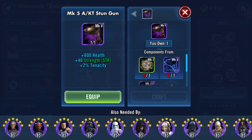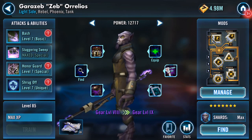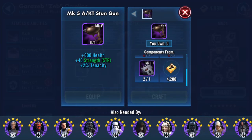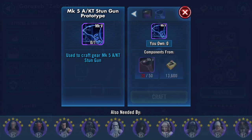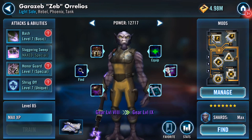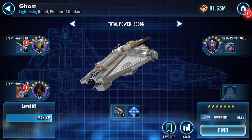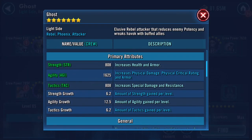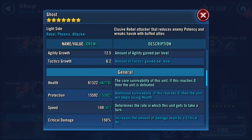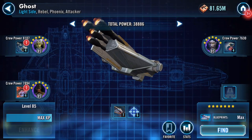I'm going to pop the one on there. He needs two carbantis and some Mark 5s. That's the second carbanti. That was disappointing - I wanted to be able to gear up more than I did there. Speed has increased by one to 149 and ship power will have increased.